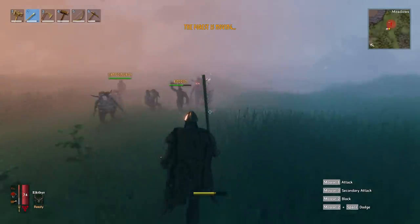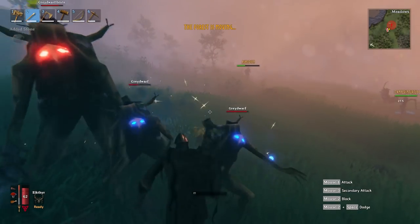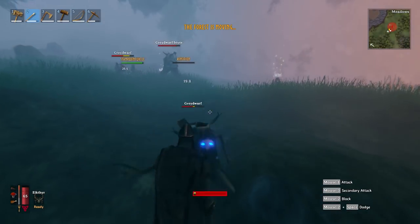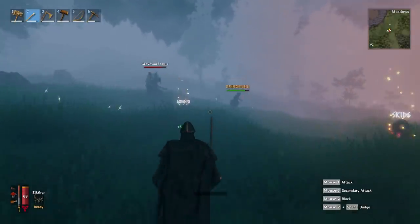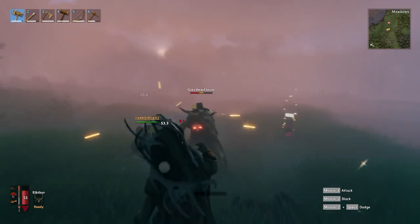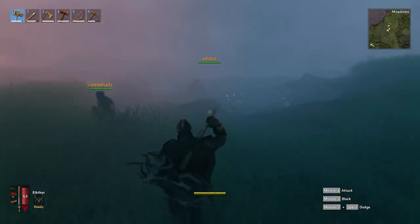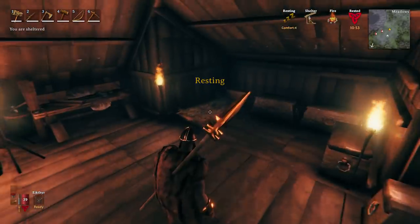A teammate apparently brought a bunch of Grey Dwarves back to the base, causing chaos — pigs and all. There's some banter about who is to blame, with fingers pointed at Skids and Stamp. It turns out someone also crafted a sword and used up the bronze supply. Apparently your house can get raided by enemies — that was new to me, and it's kind of terrifying.